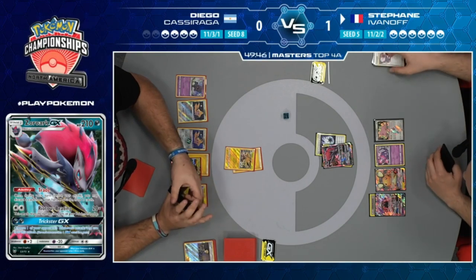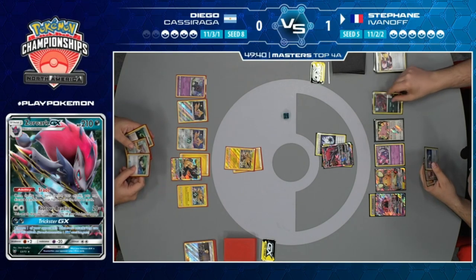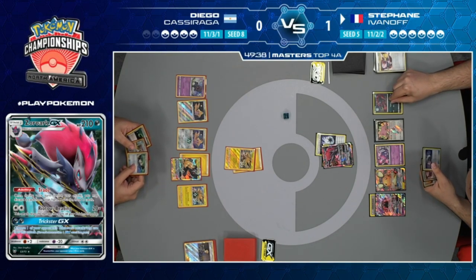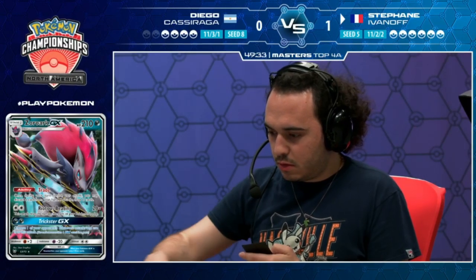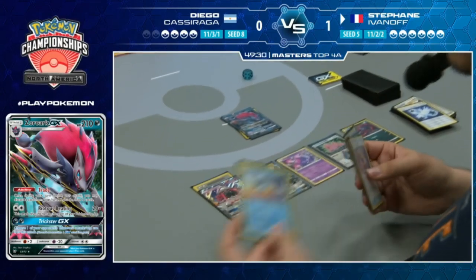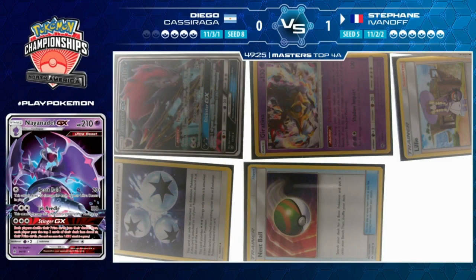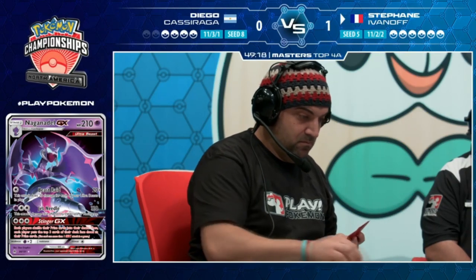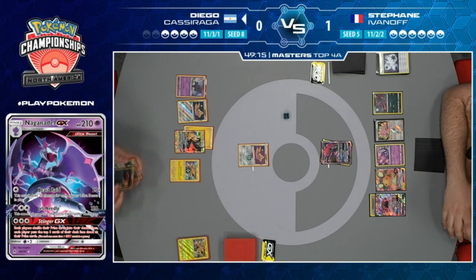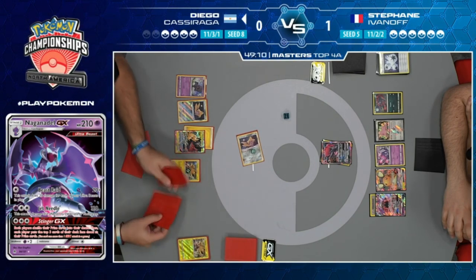Poipole line is great, Ditto is great, Zoroark gets a knockout on Zapdos. Looking good for Stefan! One issue - what if Diego knocks out this Zoroark and Stefan doesn't have a way to trade? He does have Stretcher to get a Zoroark GX back no matter what. We see a Riotous Beating for the knockout. Stefan's got Stretcher and Communication - he has ways to find another Zoroark.